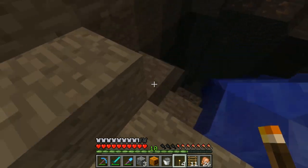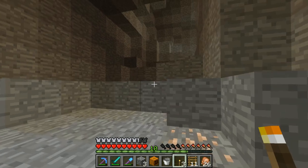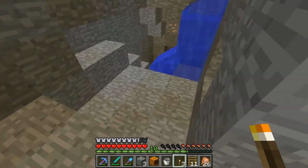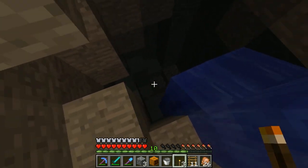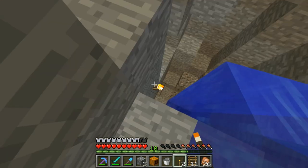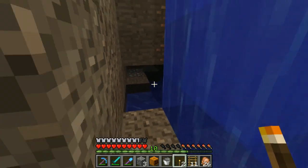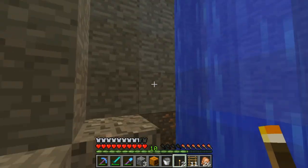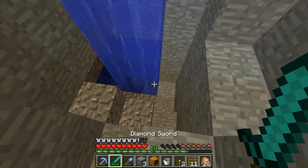We've got a load of water that just kind of goes down there. We can explore down there and see what it is. Where was the lava? I can definitely hear it down here. Let's just follow this down, see where it goes. Oh, it's quite dangerous actually. Shall I risk it? Let's go. Okay, what is down here? Oh my God! Diamonds! Wait! I want to stop this water. How can I stop this water? Let's stop this water. I can see diamonds. I can see obsidian as well.